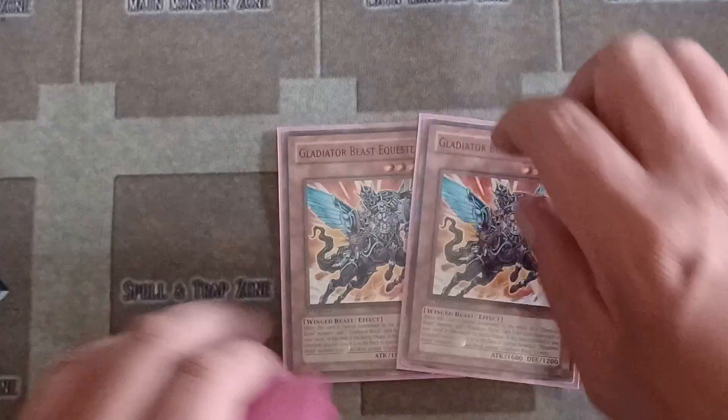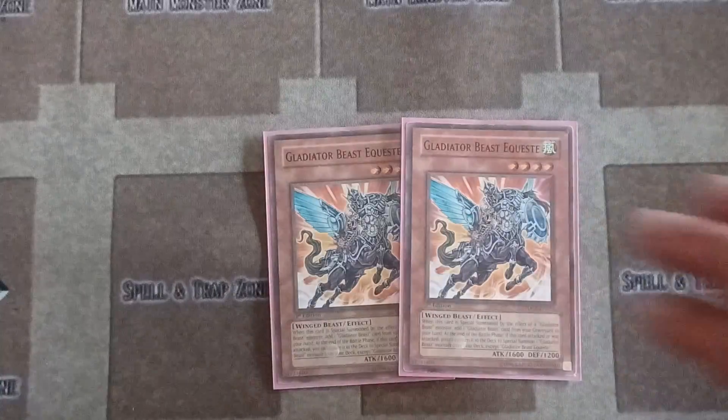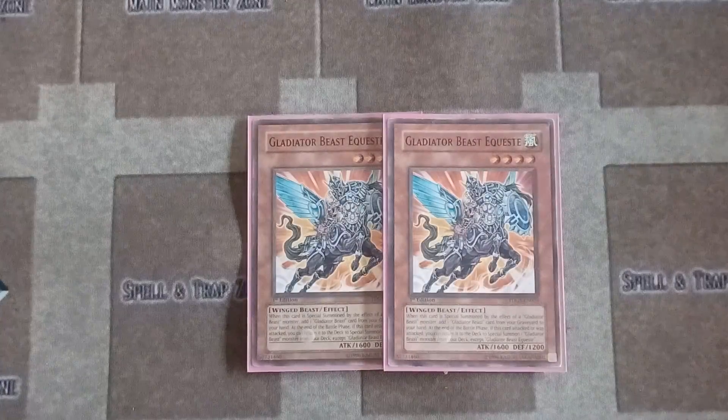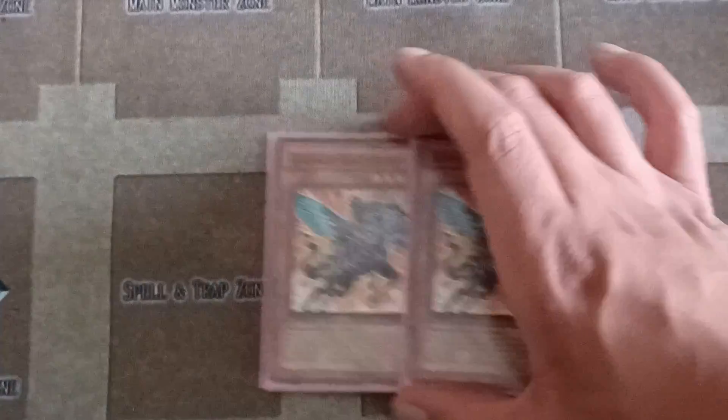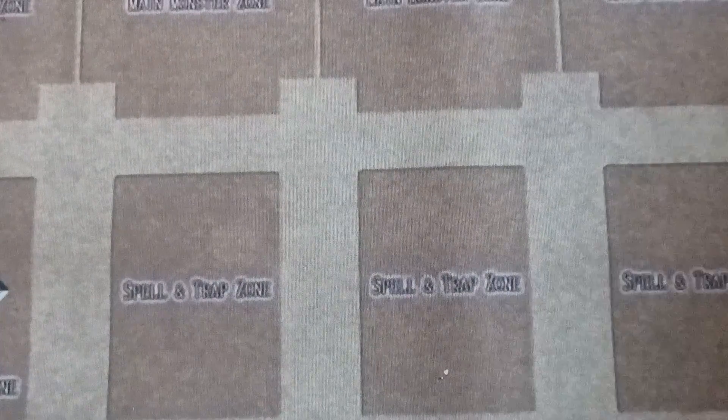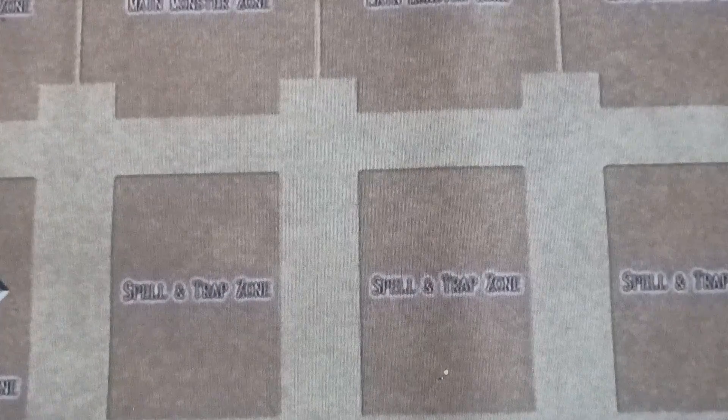Equeste: when special summoned from the deck by a different Gladiator, you get any card that's called Gladiator from your graveyard back to your hand. Most likely you're going to want to use this if you've already used Gladiator War Chariot — you can get it right back.